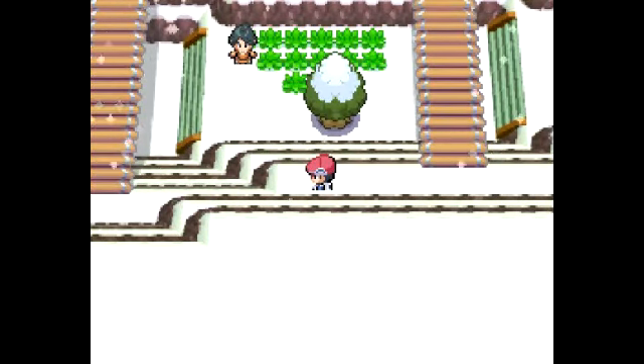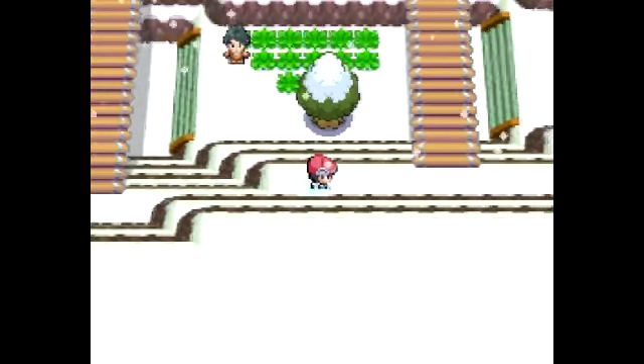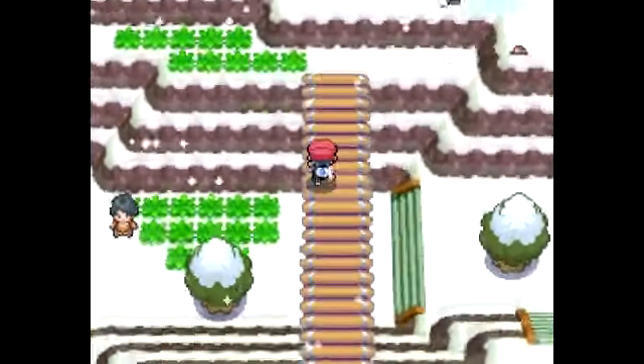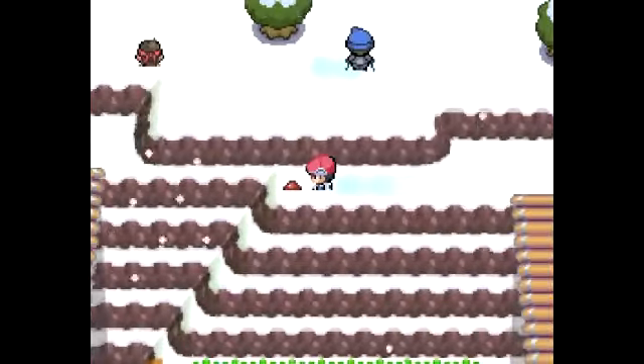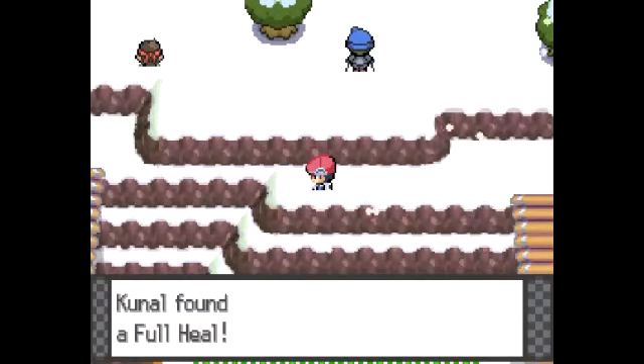There is actually a hidden item over here. Any other hidden items? Doesn't look like it. Anyway, let's continue on this episode. We're going to be heading our way through this huge snow route and making our way to Snowpoint City.